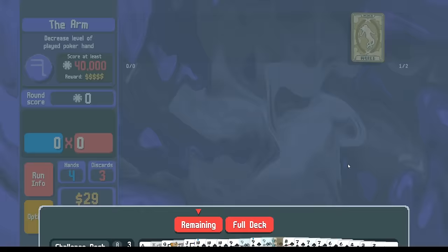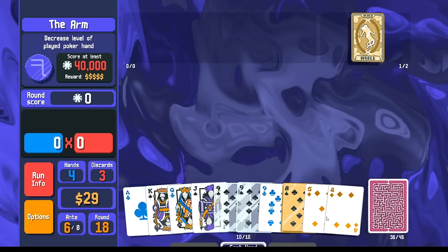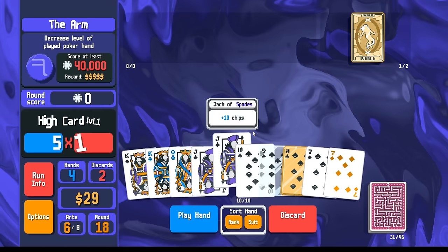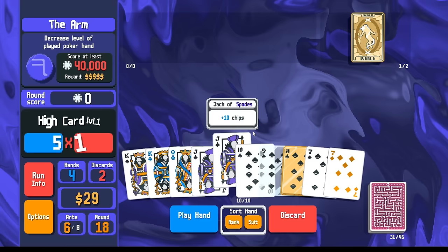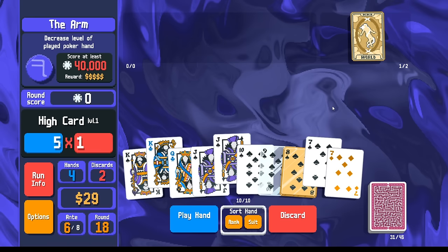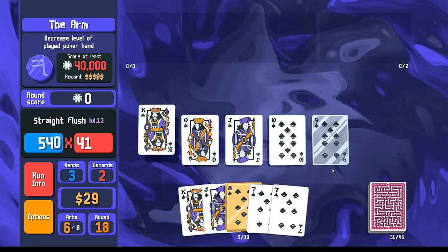We're going to get de-leveled one time but it's going to be fine. We got three tens and two sixes. I don't need the nines. I just need a ten. There's a ten — king, jack here, I've got the queen. Let's go kings, queens, and the seven. We can play the glass card: king, queen, jack, ten, nine.